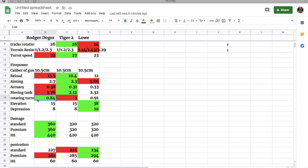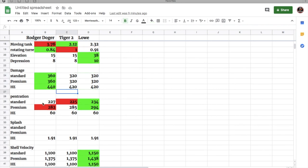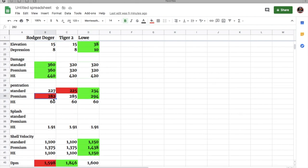The Tiger 2 has the worst turret rotation dispersion, which was surprising. The Löwe has the best gun elevation with an amazing 38 degrees of gun elevation and 10 degrees of gun depression. The Tiger 2 and the Löwe both hit for 320 alpha, but the Roger Dodger hits for 360, which is better alpha damage. Penetration is pretty much the same except the Löwe has a little bit more.